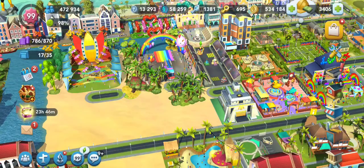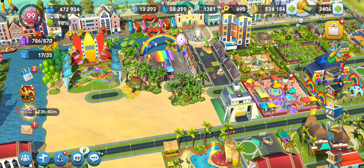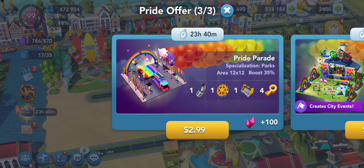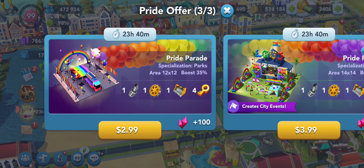The very first one is the Pride Parade. Just because it says Pride Parade does not mean it actually has a parade on the street — it has a little purple flag that says 'create city events.' The middle one, the Pride Festival, actually does have a parade on the street. Both of these buildings are three-by-three. The Pride Parade has a population boost of 35% and an area boost of 12 by 12.